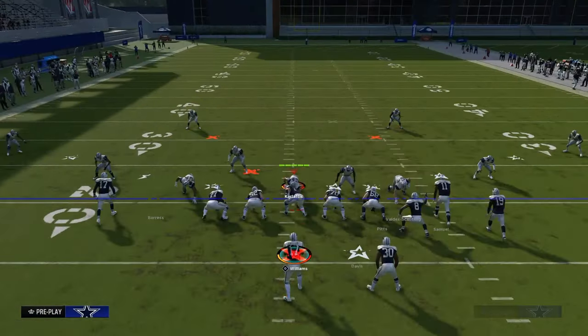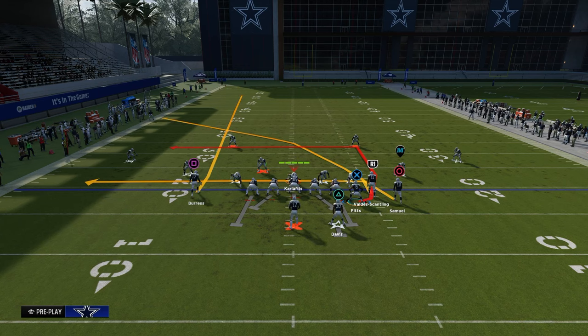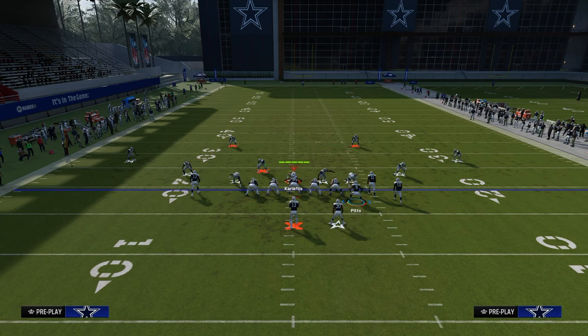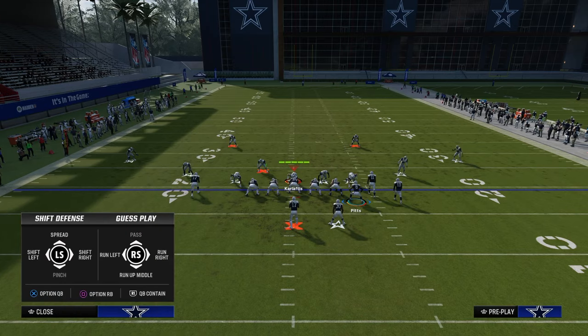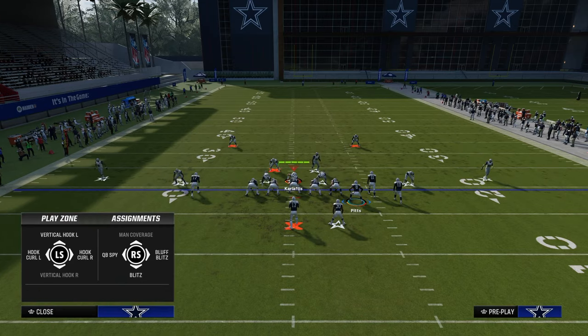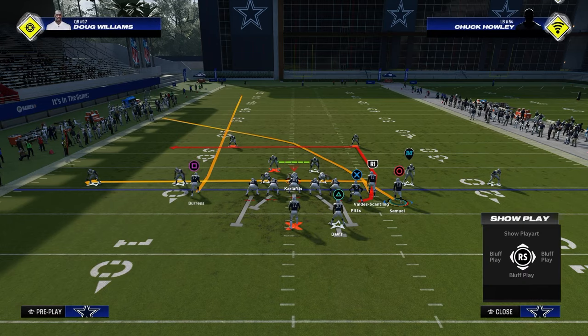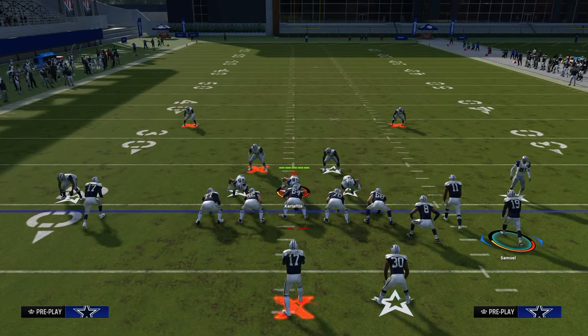The setup for this play is we're just going to put the slot receiver on a slot apprentice crossing route or a slot apprentice post. In general, you probably want a slot apprentice crossing route. This is going to basically equate out to what I call a Y-cross style passing concept.